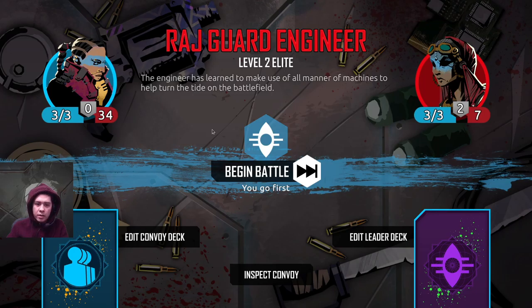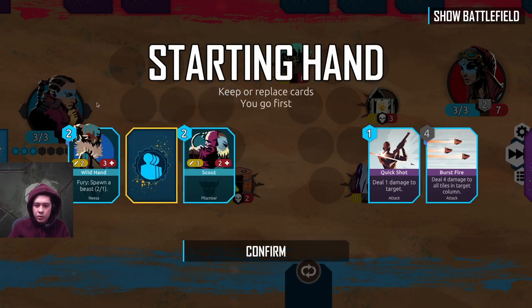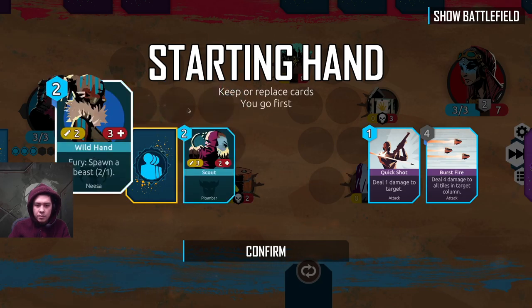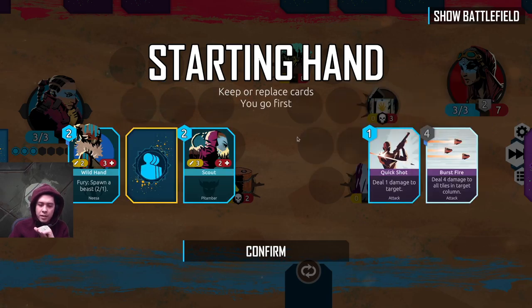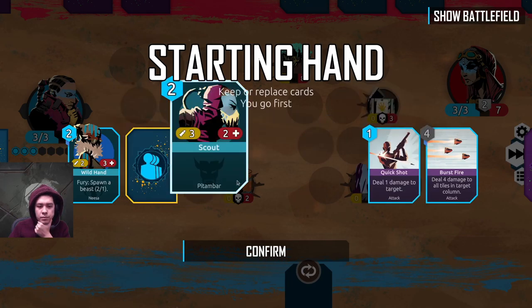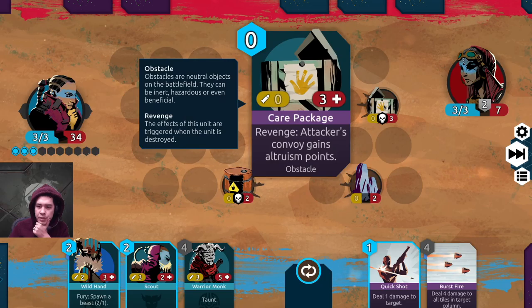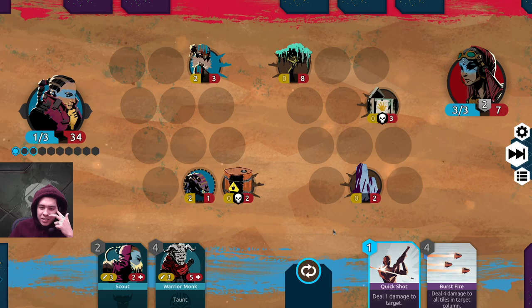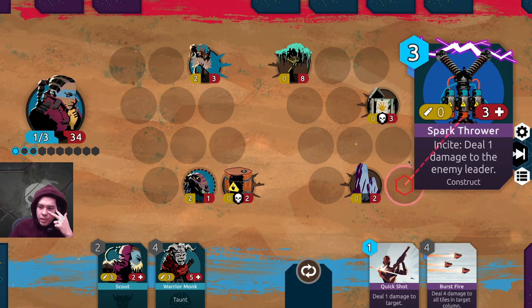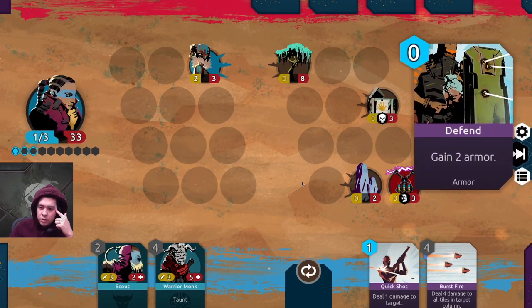What seemed like a peaceful and quiet evening was interrupted by shouts and gunfire coming from the direction of our first wagon. We grabbed our weapons and prepared to confront the attackers. The engineer has learned to make use of all manner of machines to help turn the tide on the battlefield. Much rather have a four-drop. What happens with this? Revenge — deal two damage to a neighboring target. So we don't want to be next to that. Attackers' convoy gains altruism points. Let's deploy up here.